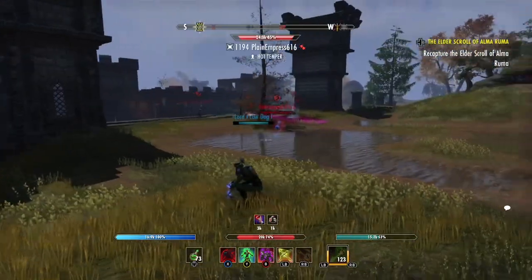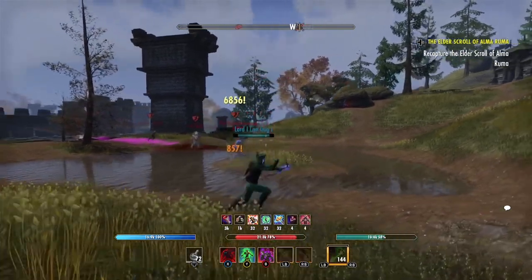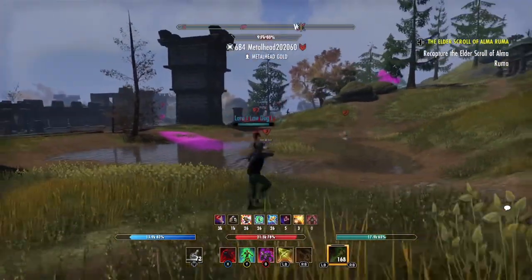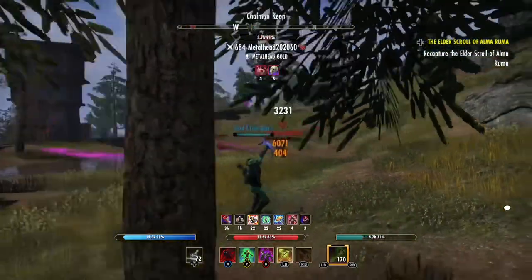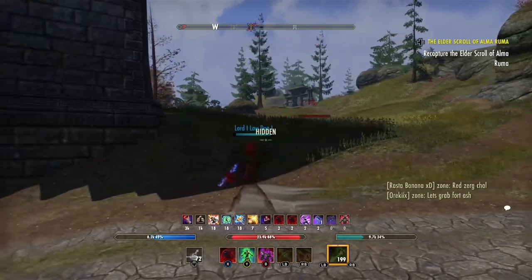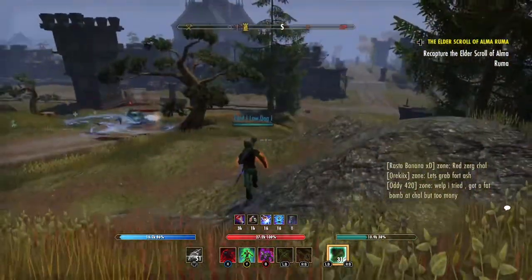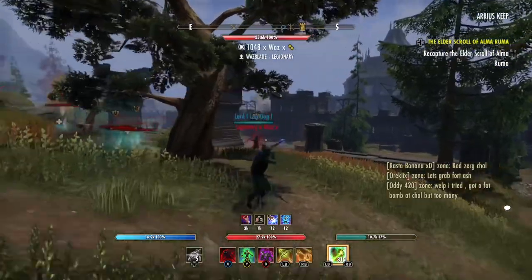Oh 7k crit, right in the thigh — he's bleeding out! Did we get him? I don't think I get this guy, I think I get pushed right here. Not doing it — hit me one time and I'm dead, hit me with a Dawnbreaker and I'll get stunned on the ground and just die. So you gotta be smart — throw some roll dodges in, throw some snipes.